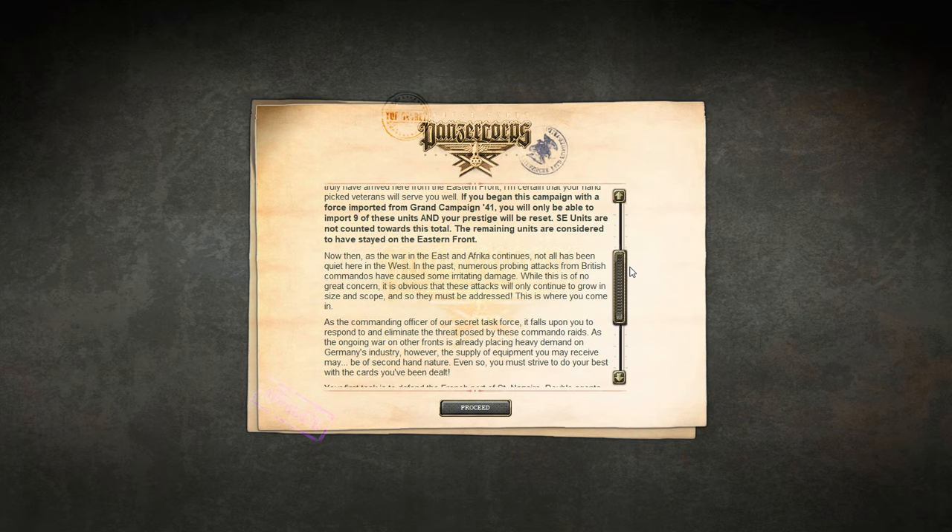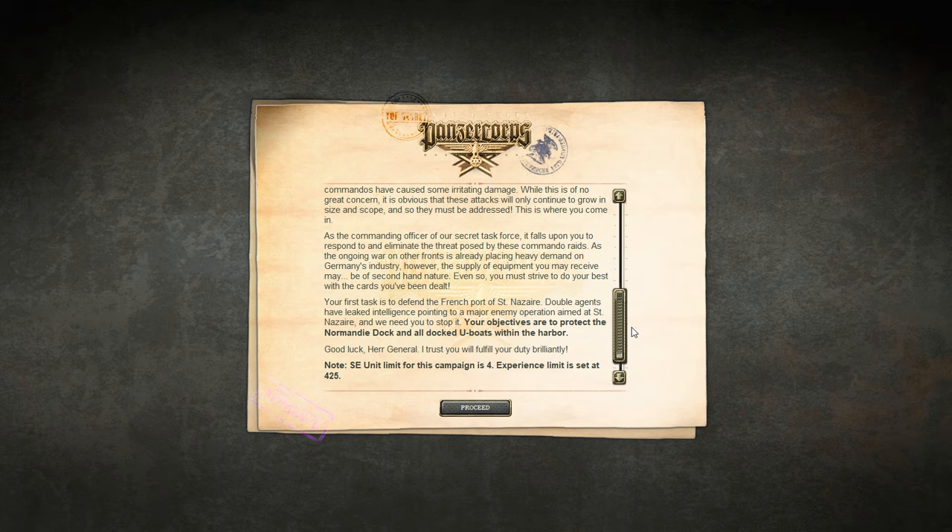As the war in the East and Africa continues, not all has been quiet here in the West. Numerous probing attacks from British commandos have caused some irritating damage. It is obvious these attacks will only continue to grow in size and scope, so they must be addressed. As commanding officer of our secret task force, it falls upon you to respond to and eliminate the threat posed by these commando raids. Your first task is to defend the French port of Saint-Nazaire — protect the Normandy dock and all docked U-boats within the harbor. Good luck, Herr General. SE unit limit is 4, experience limit is set at 425.